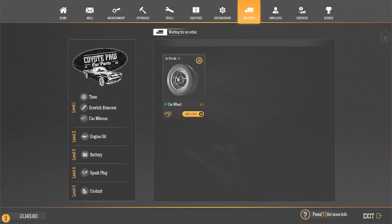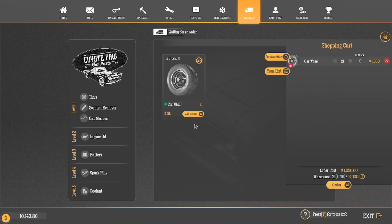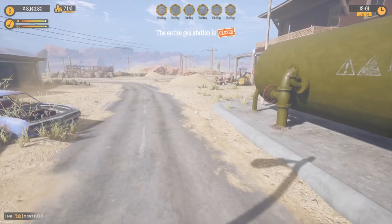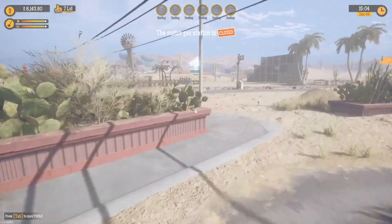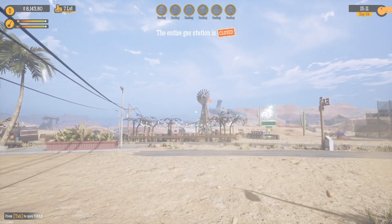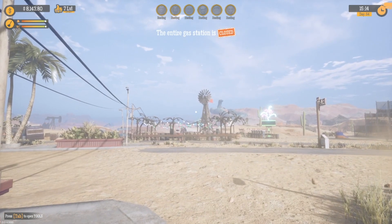Let's go ahead and order some tires — they're 50 bucks right now, that's not bad at all. Let's order 40 — that'll be right at two grand. That's not too bad. So we got some tires coming. I'm going to check, and as soon as we get the tires in I'll go ahead and open the store. Hopefully the party timer hasn't started — I want to try to catch the UFO coming in at the end of this video and see if it's still kind of jank.